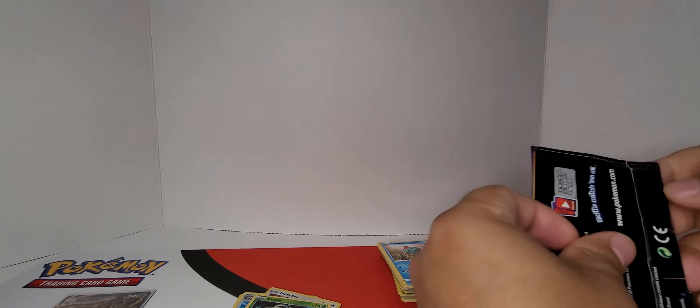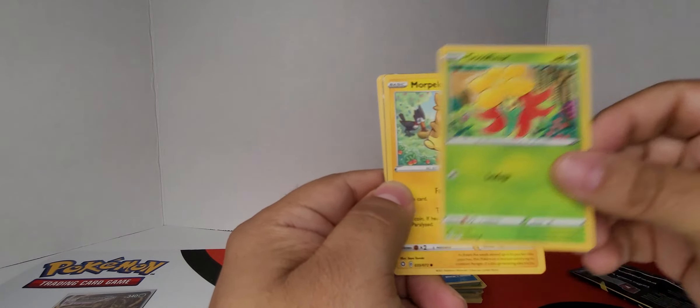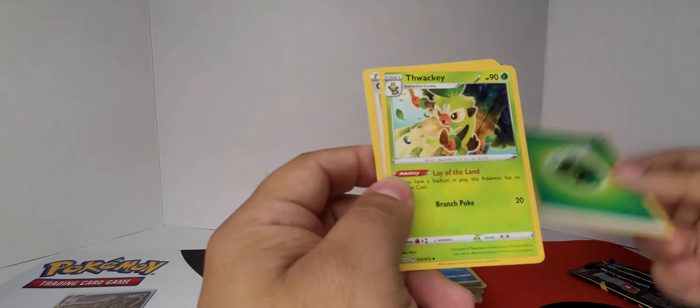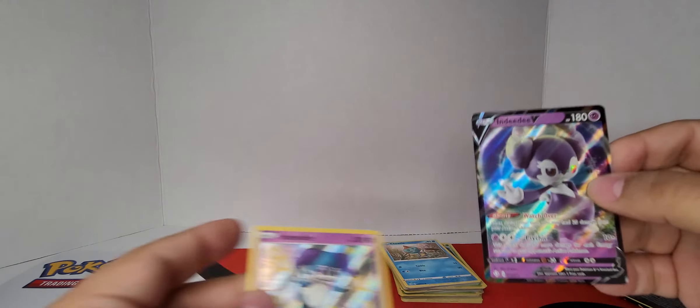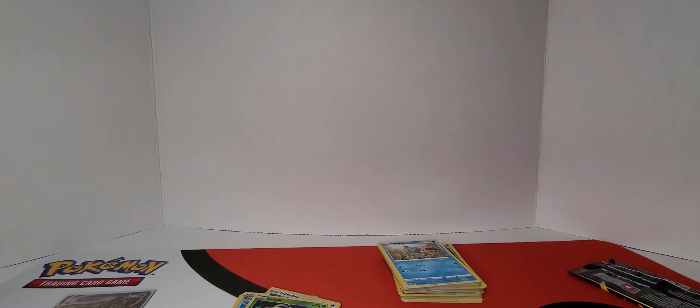I remember the first time I pulled it. When we first started researching this whole set, every forum ever said that was going to be one of the harder ones to pull. That completes the thing of Eternatus — there's another special card. I forgot how good the premium boxes were. We don't open them all the time because we like to mix it up. There's another Indeedee — I think that's number two. Yep, that's number two, so we now completed that part. Indeedee, Indeedee times two. Indeedee VMAX — and it's this version. I think she only has Vs, but she had two versions.